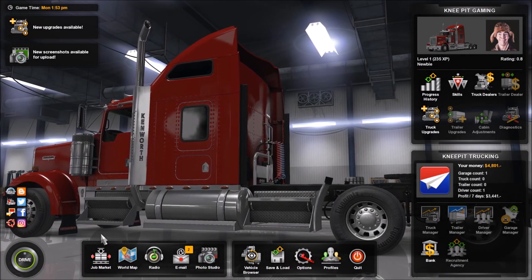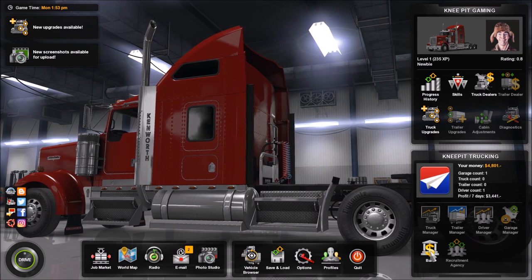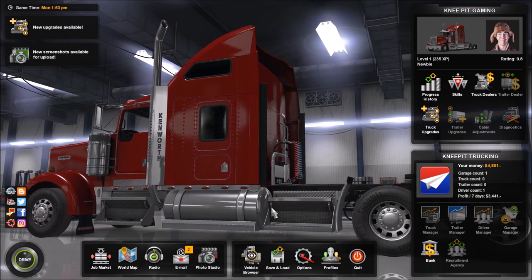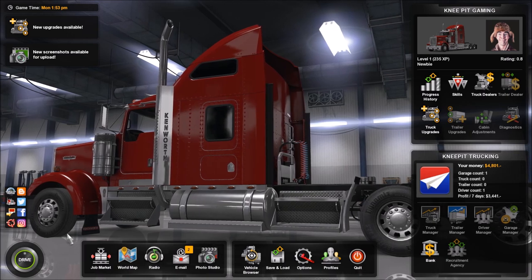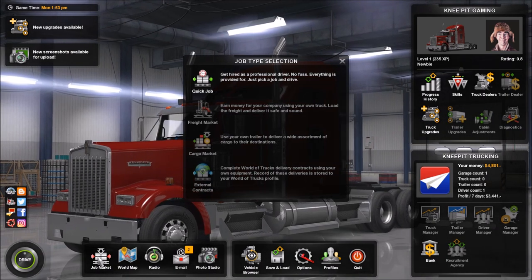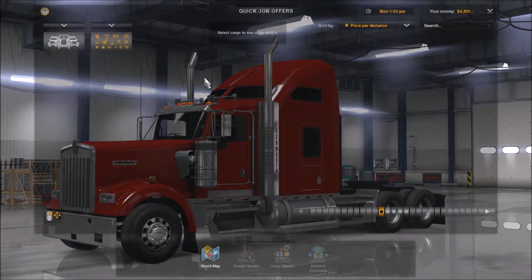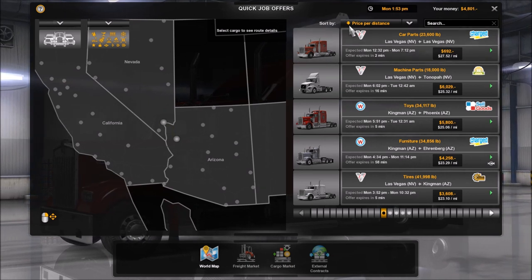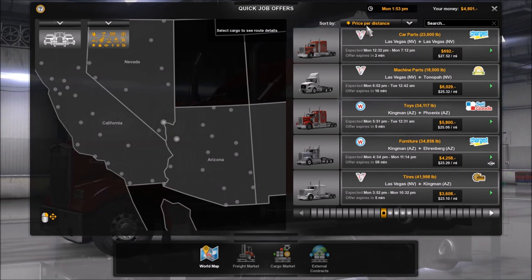We don't have a truck of our own right now. We could go to the bank, borrow the money, and make that happen, but for right now I'm perfectly happy going to the job market and driving other people's equipment, at least until we get better at what we're doing. So we're going back under quick job, looking at price per distance.